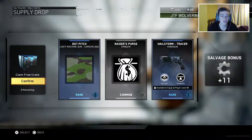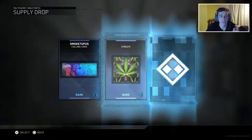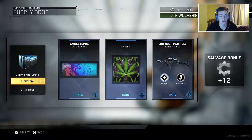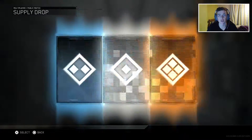Kicking it off with the dot pitch light machine gun camouflage, a little emblem, and a hailstorm tracer handgun. All of those don't really look all that good. Then going into the next crate we have the smoketopus calling card, a marijuana emblem, and then the EBR 800 particle sniper rifle which doesn't look that good either. So starting off with two pretty awful supply drops.